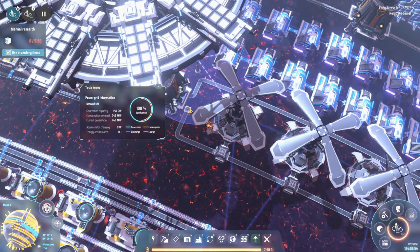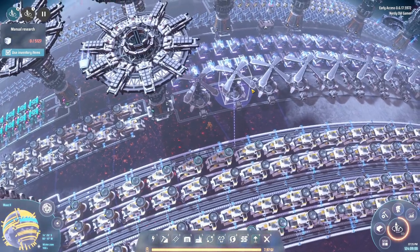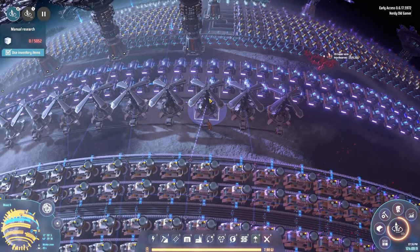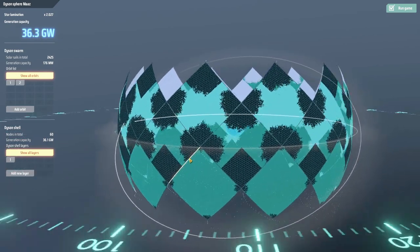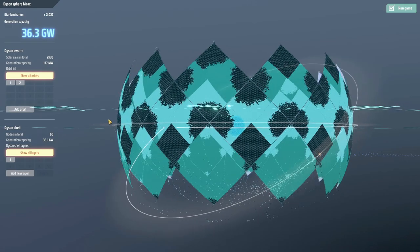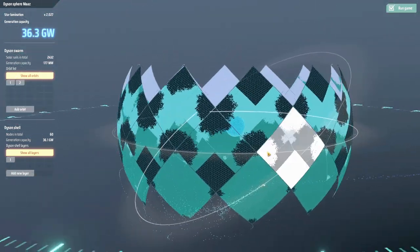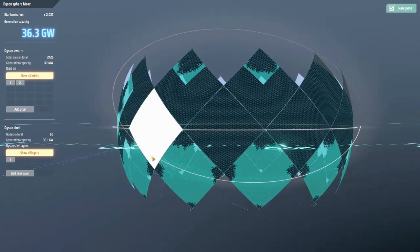Batteries are great early, but now we don't really need them. Alright, bring those orbital collectors. Now while we wait for them, let's take a quick look at the Dyson Sphere — 36.3 gigawatts. It's looking good; we're holding steady at 2,400 in orbit. I'm pretty happy with this.